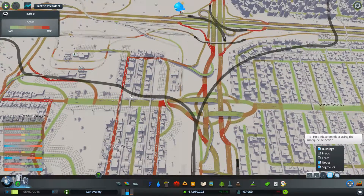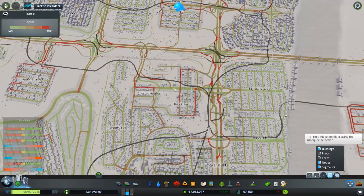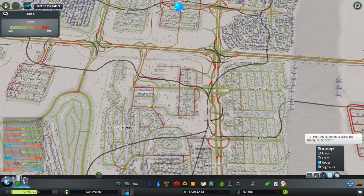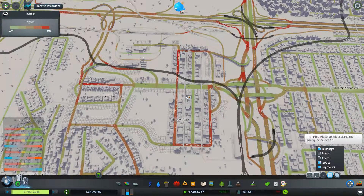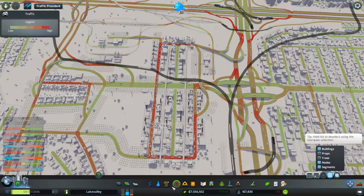So what do I want to do in this episode? Well, I kind of want to get this industrial area out of here — it's kind of pointless, it is pointless. I have quite low demand, so I'm probably going to take a hit on jobs and that.